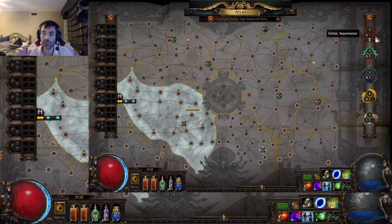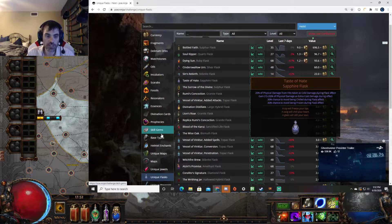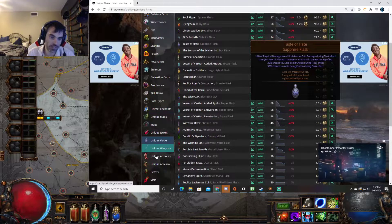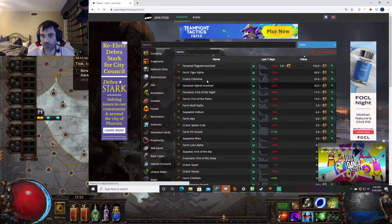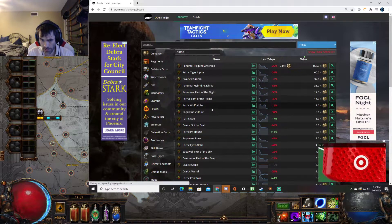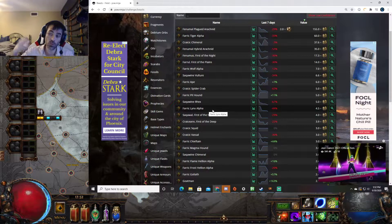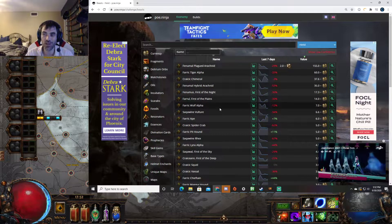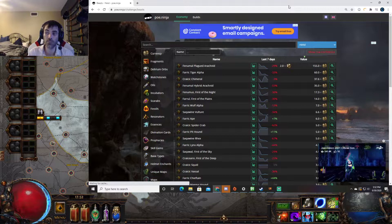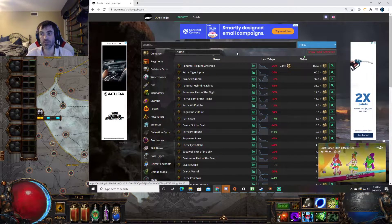Einhar - I love him. He's awesome because you add him to maps and he just adds quantity and extra drops, plus you get beasts. Some of the beasts are pretty valuable, you don't see them that often, but we do get some beasts that add value. It's just another thing to kill while you're running through the map and you could wind up getting a valuable beast. Obviously the Plague Arachnid is the most expensive. The Fenumal Plagued Arachnid and the Ferric links are really useful for crafting - in my crafting this league I will be using a bunch of them. So if you have Einhar's missions, pump them, because it might stock you up on useful beasts you could use or sell to boost your currency.